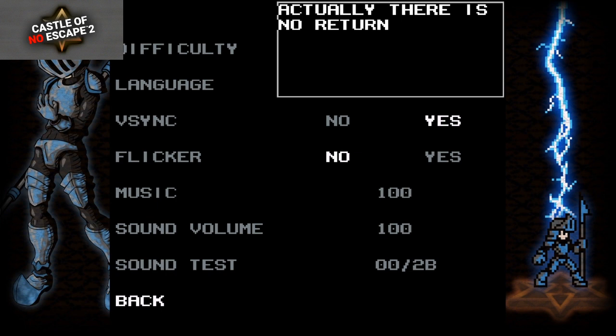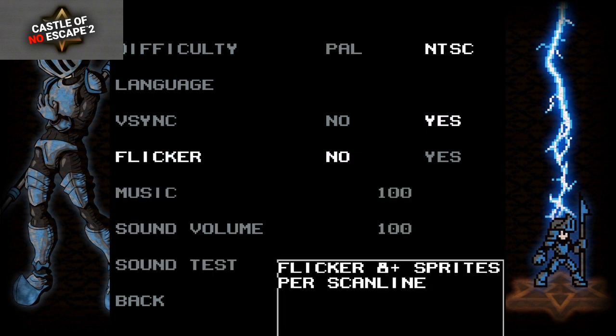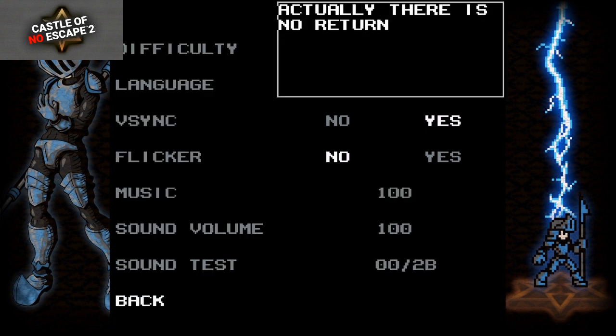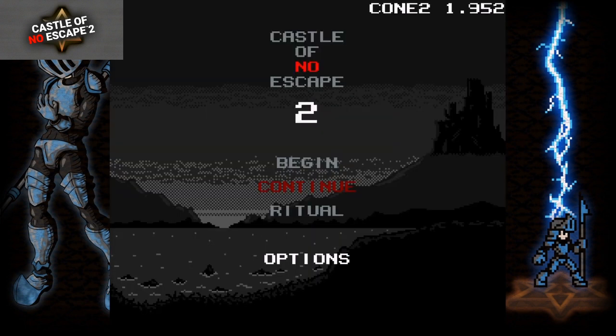So you can actually change — I found this interesting — you can change it from PAL to NTSC, where the NTSC version is the hard version and PAL is the easier version. You can change some of the different settings as well. So if you're having trouble, you can switch that up. Usually ports to the U.S. — some of them were easier, some were harder, kind of hit and miss. But apparently in this game the NTSC versions are the harder ones, although that's not usually true for Castlevania games. Usually the Japan release of those is a lot harder. But here we go — Castle of No Escape 2.